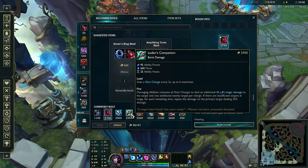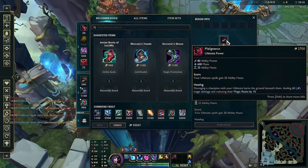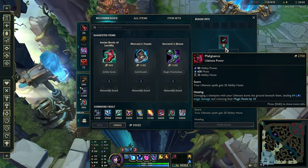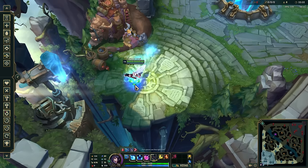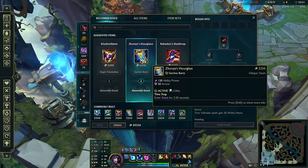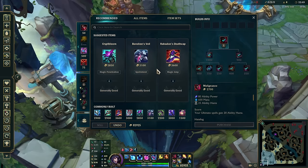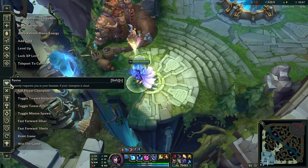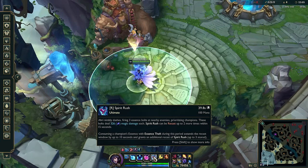Malignance also causes your ultimate to deal damage like the companion, but additionally reduces enemy magic resist by 10. It's an incredible, incredible item for Ahri. With a standard build and fully stacked runes, your ultimate cooldown drops to just 39 seconds — that is insane. It's so useful for Ahri specifically.